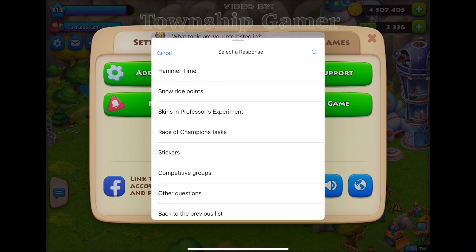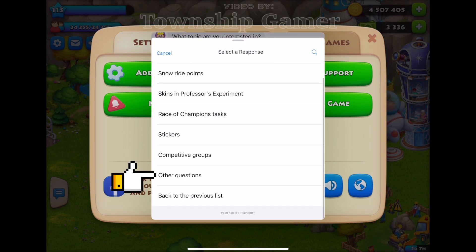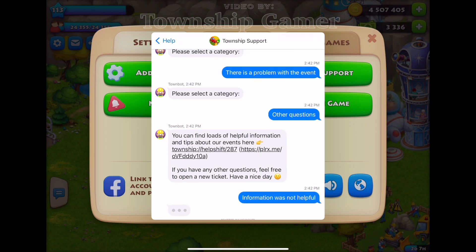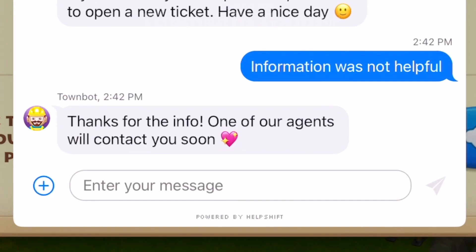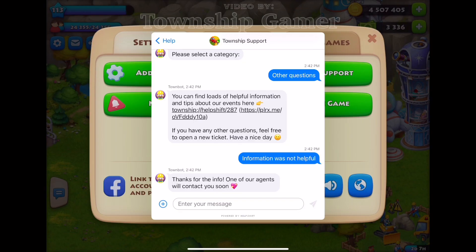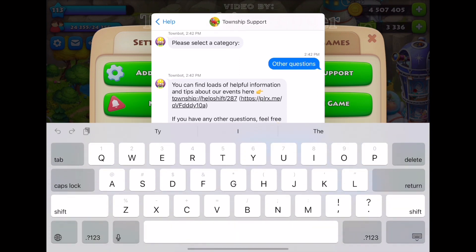If your problem isn't there, click 'Other Questions' like I did. It's going to suggest more articles, but just click on 'Information not helpful.' Finally, it's going to say 'Thanks for the info, one of our agents will contact you soon.' And that's how you bypass the support robot and get an agent to help you.